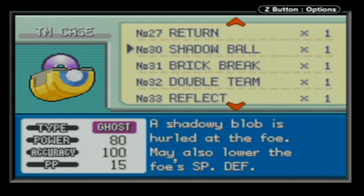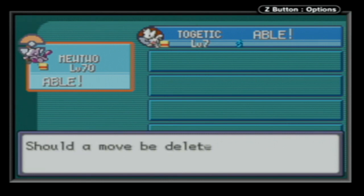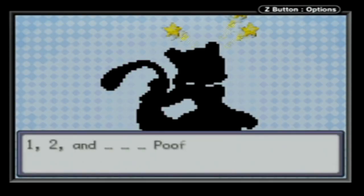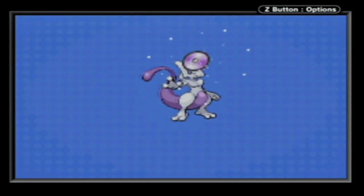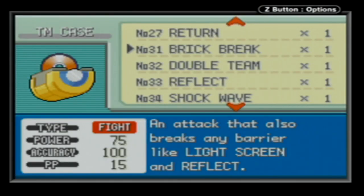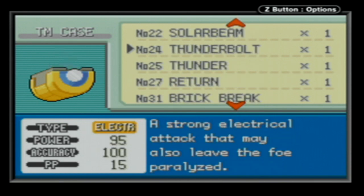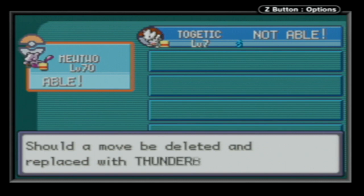It would be awkward if he could learn them but not use them. So we're going to teach him those moves. He's not going to use any setup. We're not going to use any X items. It's just Mewtwo versus the Elite Four. Flamethrower is the third one to learn. He's keeping Psychic, Shadow Ball, and Thunderbolt throughout the whole run. Flamethrower, Ice Beam, and Brick Break are the ones that switch out. I'm going to get rid of Safeguard here.